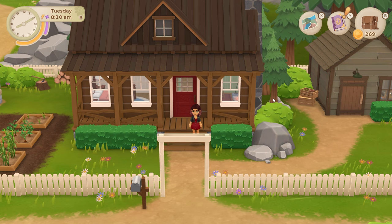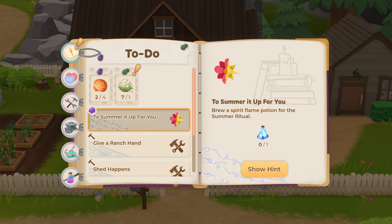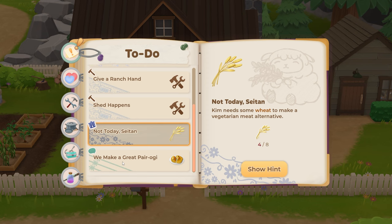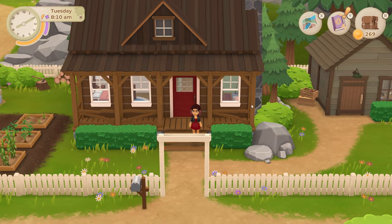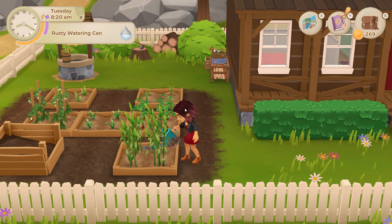Hello everybody and welcome back to Wildflowers! Today I want to grab the rest of the shells and things for my side quests, but I really want to get towards the ranch as much as I can. That's going to involve a lot of wood chopping, grabbing iron, and a lot of money. I'll work on the wood first.